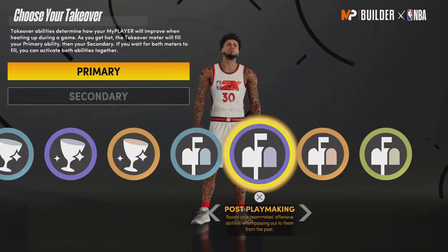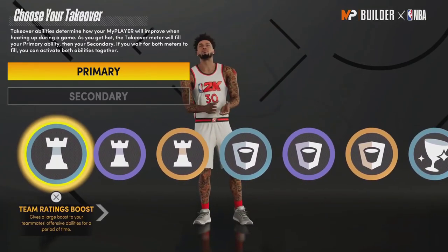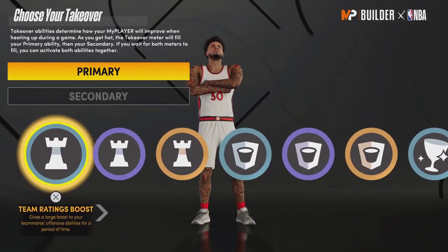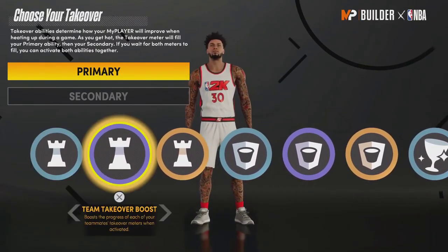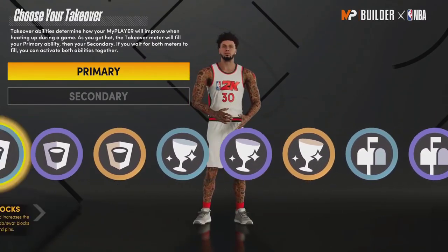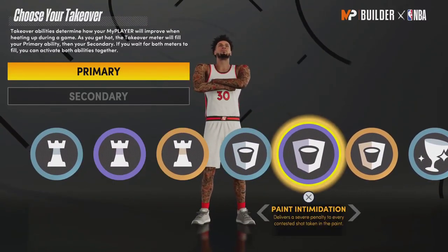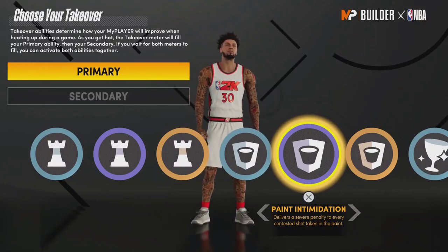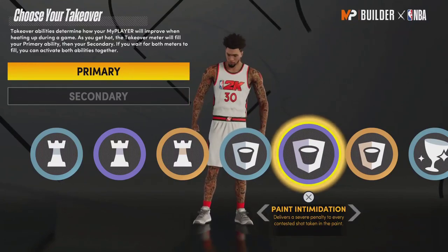The takeovers that need to be changed the most are playmaking, glass cleaner, and rim protector. The others you can handle — they're pretty all right. These three are so underpowered compared to the rest that no one's even using them. You barely ever see rim or glass takeover in the park, and playmaking is super rare too. Post scoring is also barely seen. 2K needs to upgrade those if no one's using them, while the other four are tolerable. That's pretty much it — leave a like, comment, and subscribe if you're new. Hope to see you in the next one!